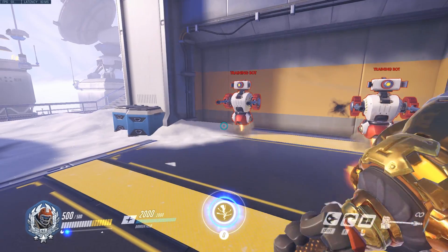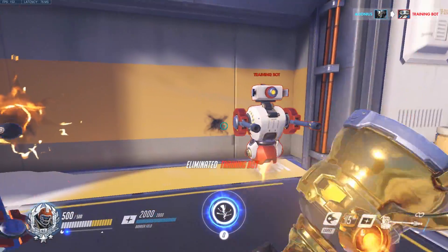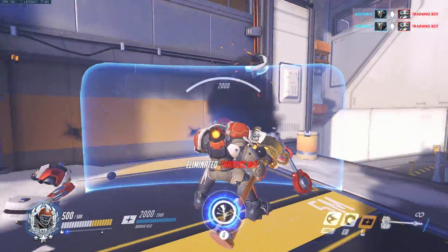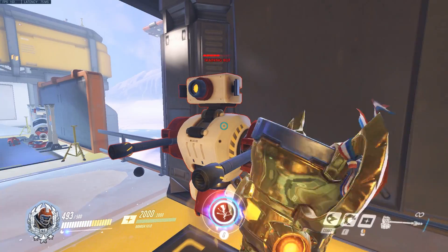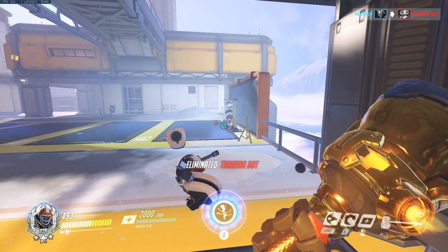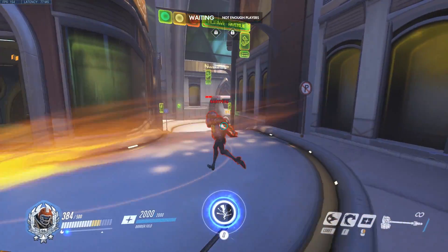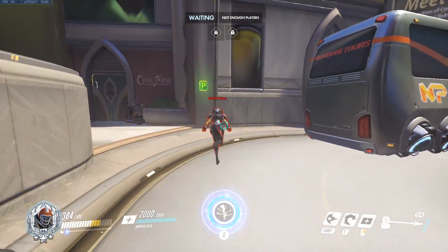Practice working this into your rotation whenever you start to melee something. If your fire strike is on cooldown, you can also animation cancel your swings the second they deal damage by putting up your shield — a good way to get some pre-chip damage and keep yourself safe. You can actually push people in the direction of your hammer swings when you hit them, knocking people off the map or swinging them to a more favorable position. However, you can also accidentally swing them to safety, so manage where you juggle them to maximize damage.